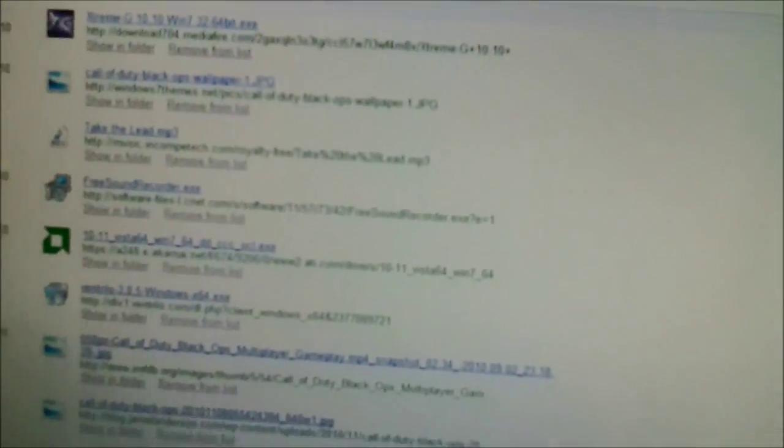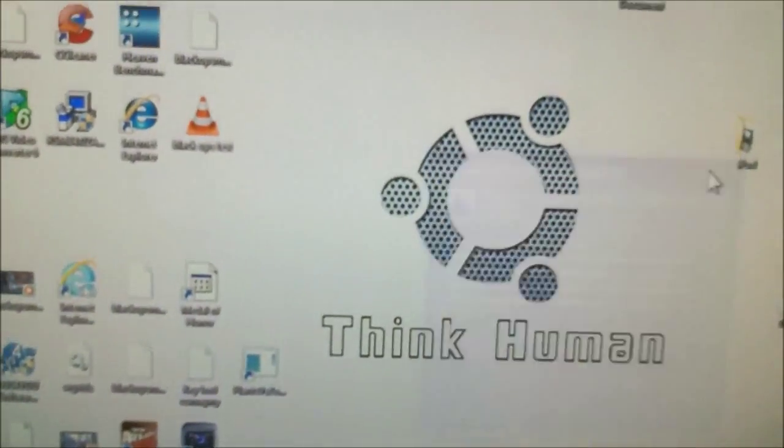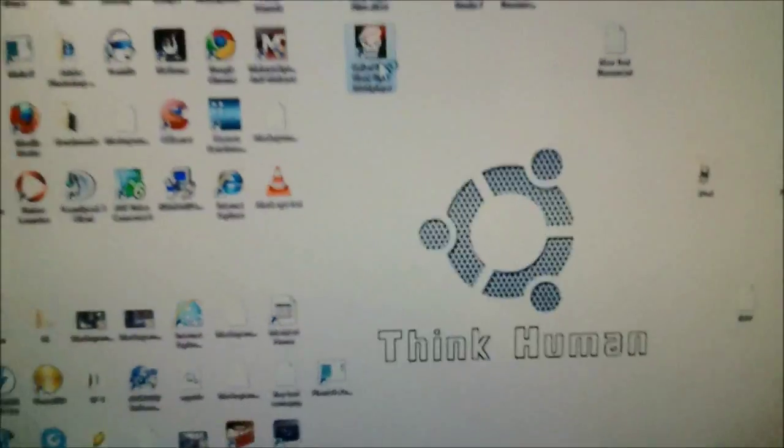As you can see, I already downloaded it. All you're going to want to do is click on it — it's going to extract and install, and that's it. Then you open up your game.